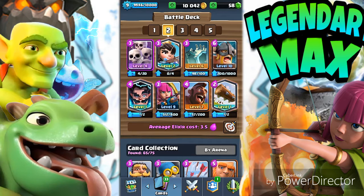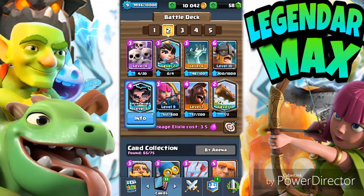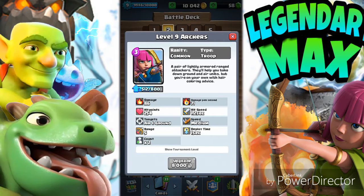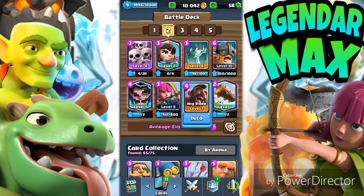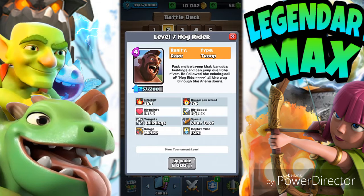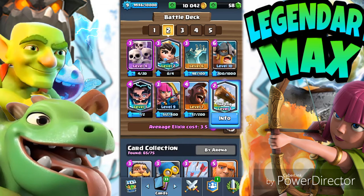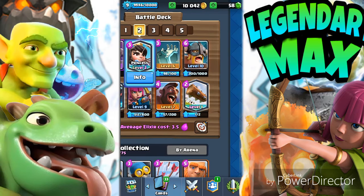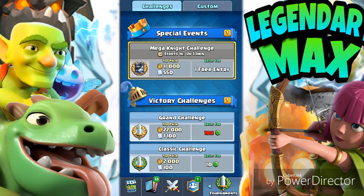I want you guys to get the Mega Knight card — it's a legendary card and it's very powerful. Let's get straight into the first deck. The Electro Wizard is very good for stunning, and is great against Sparkies. Archers are very good low-elixir cards. You also need the Mini Pekka, the Barbarian, the Log, Tombstone, Princess, and Skeleton Army.